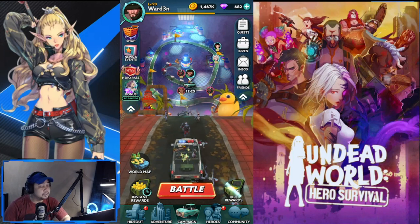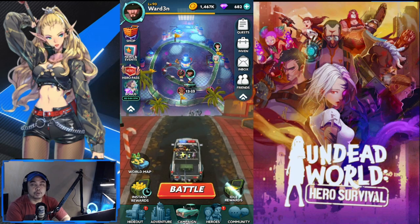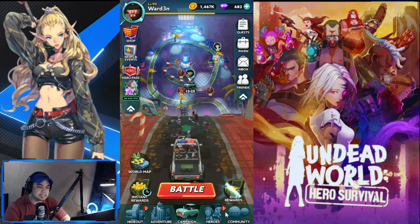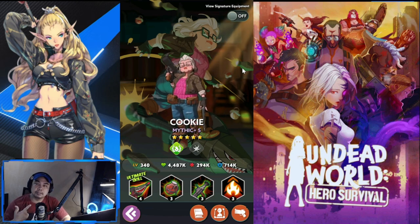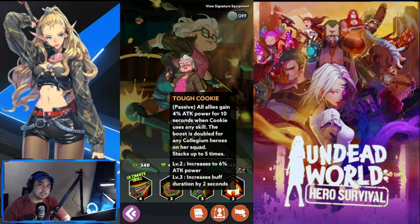Welcome back to another Undead World Hero Survival episode. Today we'll be featuring Cookie, one of the heroes that dropped last week. Let's take a look at her skills. I was able to get her around two days ago — only one copy of her, still testing her out with her base tier, so she's only at Epic.